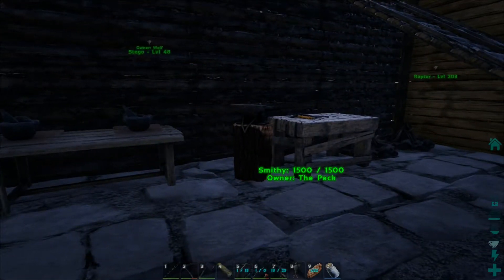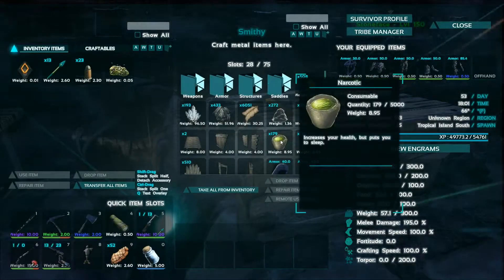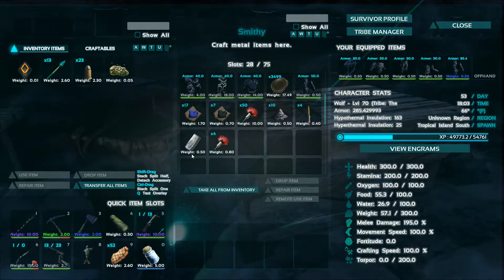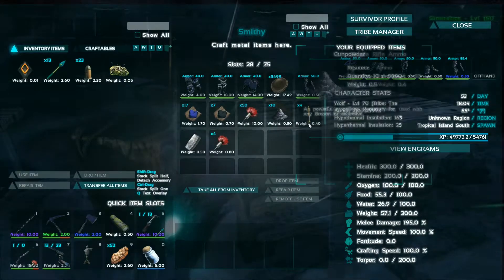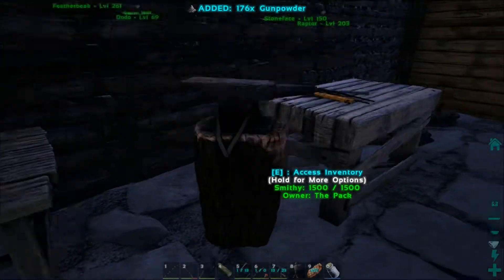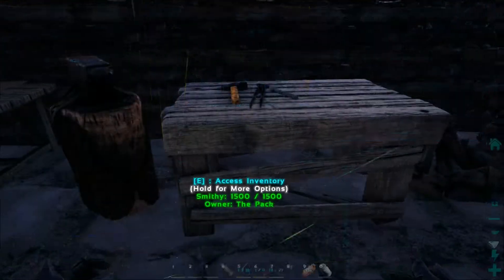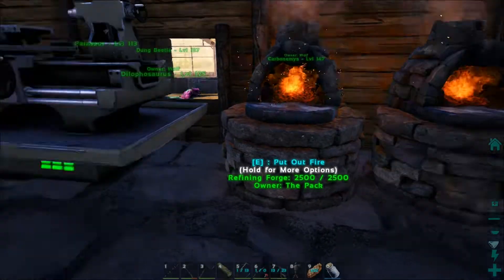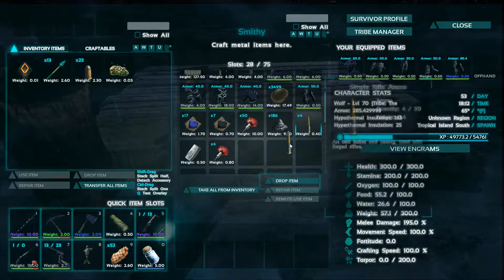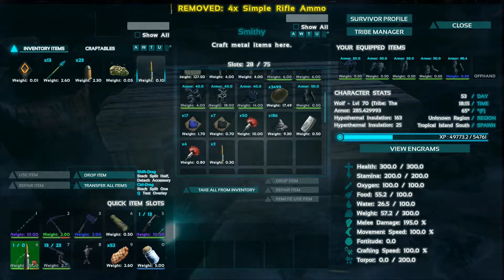Okay guys, we've got a little bit of time left today. I think what I'm actually gonna do is test out something - next time we're gonna go get a T-Rex. So I'm making up some ammo, making up darts, making up stuff. Going through a lot of gunpowder. You can see I made up some advanced bullets, I've got a pistol on me, we've got the longneck rifle. I'm gonna grab just one bullet and we're gonna test some stuff.